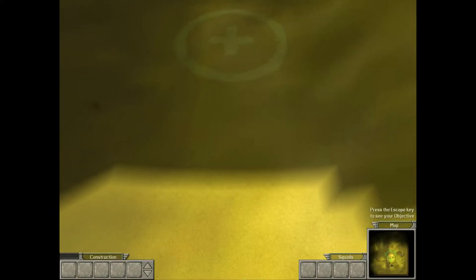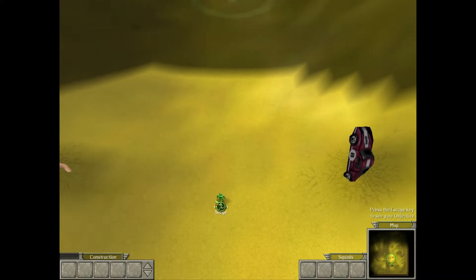Good. With Sarge selected, position your cursor anywhere on the map and left click to give Sarge a move order. Not a problem.